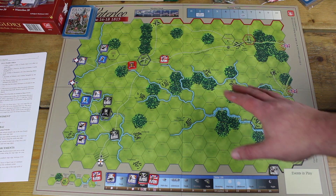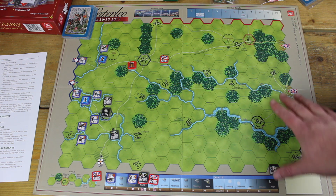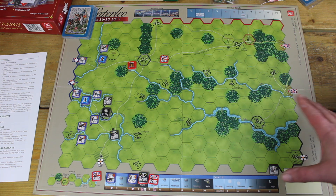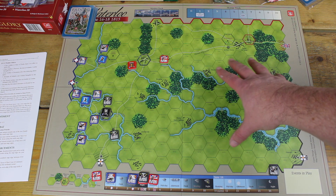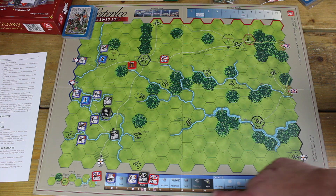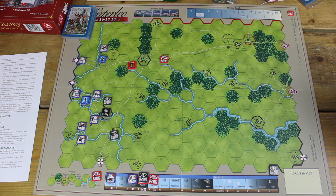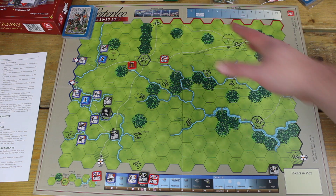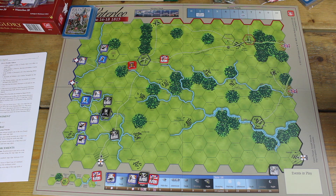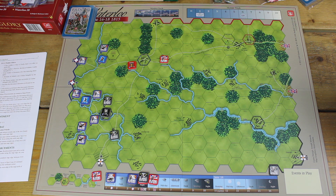We've got the British, the Prussians, and the French set up here for a game based on Waterloo. Predominantly, each of the maps follows the same sort of layout and information. You've got the map itself, a turn track here with the time of day, a morale track, weather track, for example, and where reinforcements will enter. We also have a handy guide to the contents of the hex actually printed on the board itself.